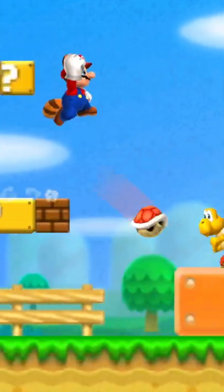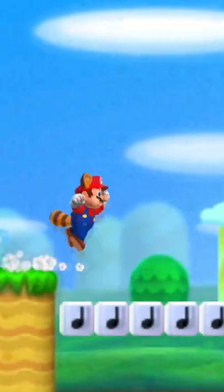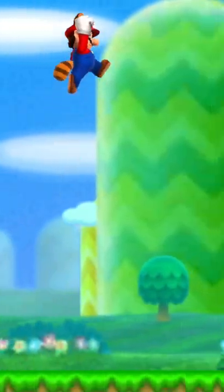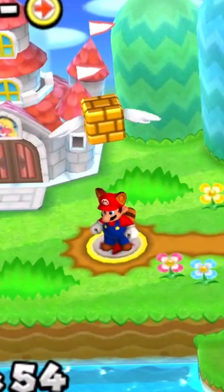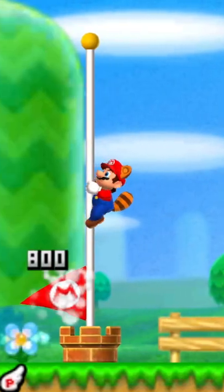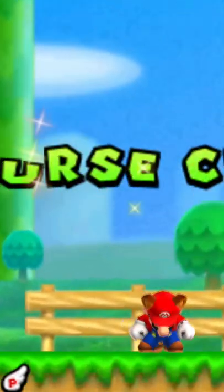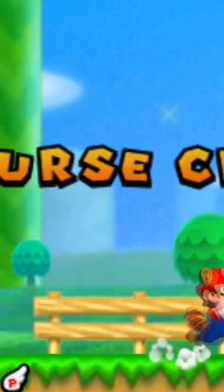In New Super Mario Bros. 2, during your quest to get 1 million Lucky Coins, you'll have to do all sorts of crazy shenanigans to get those. But there is a trick that might help you get there faster. Sometimes if you grab the flagpole with a certain time left on the timer, you'll get special results.